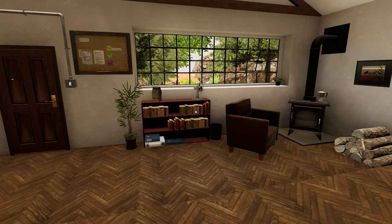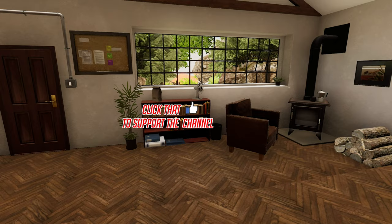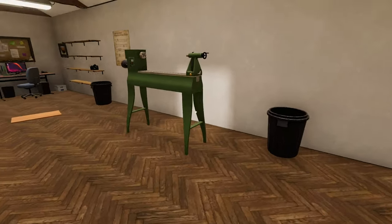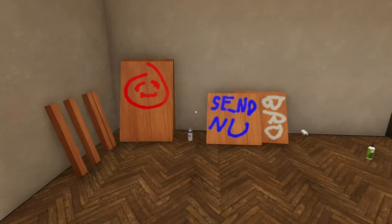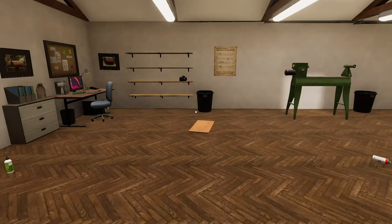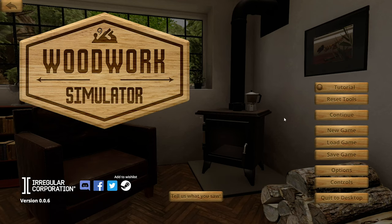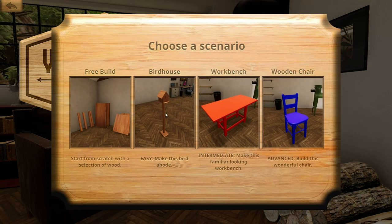Hello there, Shirley Rocks here. Welcome to Woodwork Simulator. This is a prototype game by the Irregular Corporation. I've got some of my creations over here — a few little pieces I've been working on. I think we'll go ahead and do the tutorial and make something. Go to new game and we can do three builds: birdhouse, workbench, or chair.